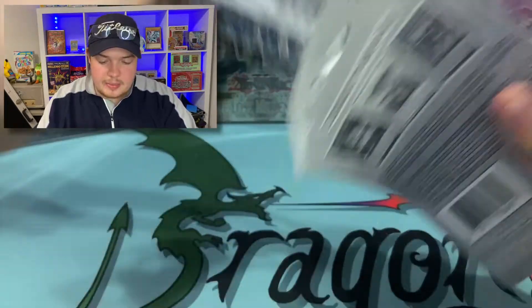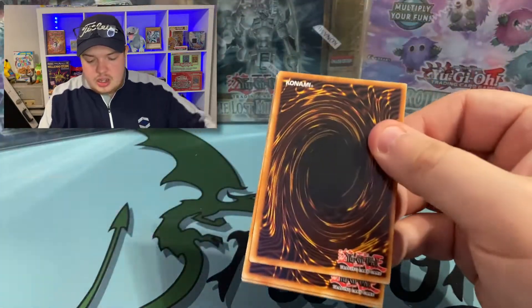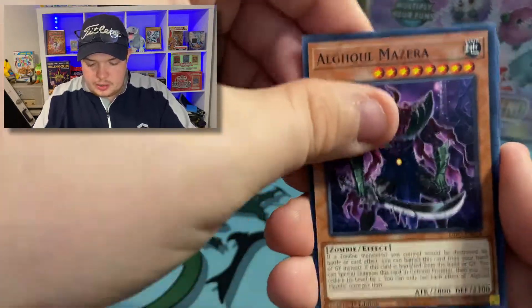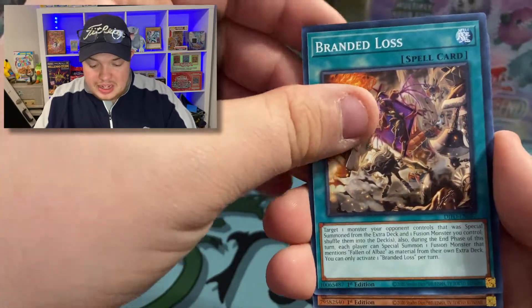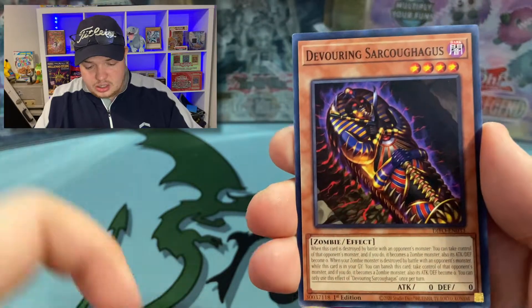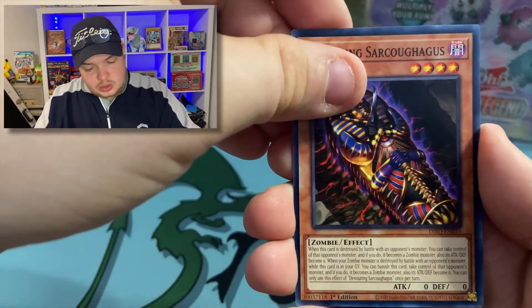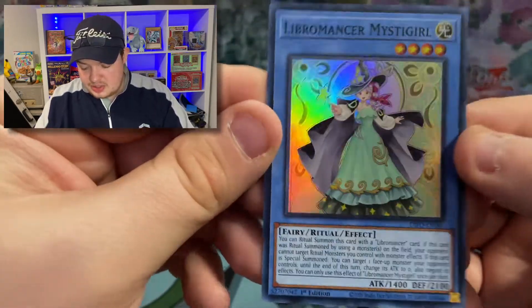Last pack — hit that like button, hit that subscribe button. Can we get some fire in today's opening? Let's do the card trick — these things are really slick. We got the Dogmatika Theorus, Branded Loss, Ancient Warriors, Ice Jade Curse, Scareclaw, and come on — not yet, tricked you. Here we go — ending on the Libromancer Misdeal... ruined it with a super rare. The super rare!